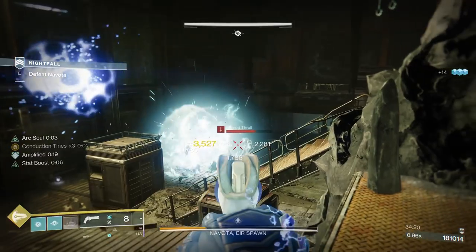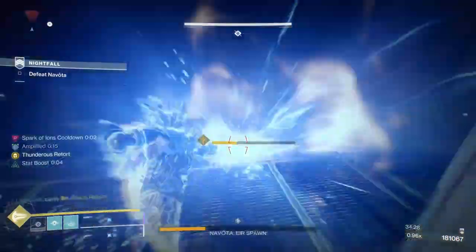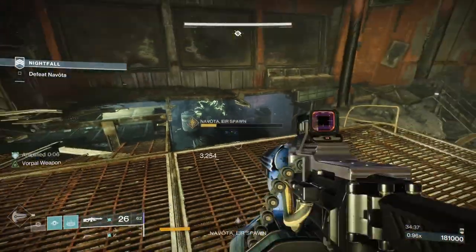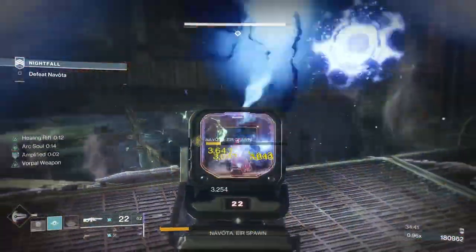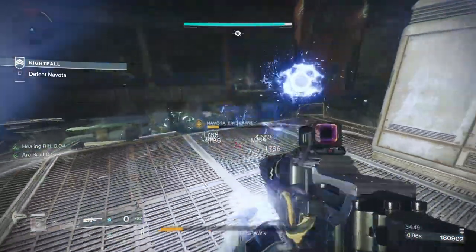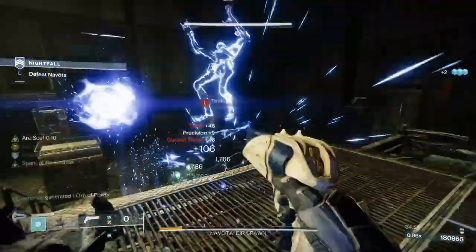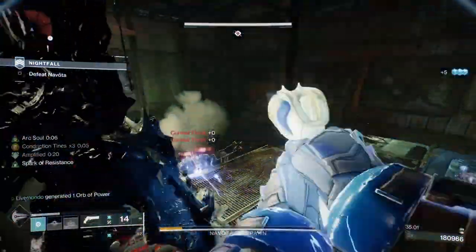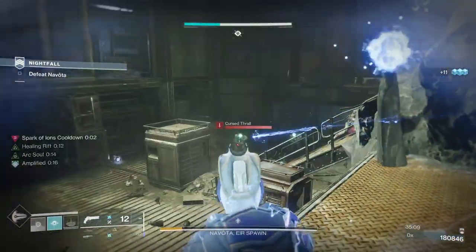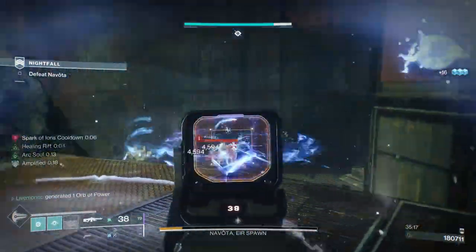There we go — so now there's another arc knight I forgot about, but he's much easier to take out. Still more exploders. Once you take down this next set of exploders, we're going to put it on Navota. I've got my super and hopefully all my abilities — which I do. I'll put a rift down, grenade, and just pop the super. Then we'll get another wave of adds. Let's put the rift down and see at the bottom when the next wave comes in. We've got my next wave of adds and now I've got all my abilities just about.